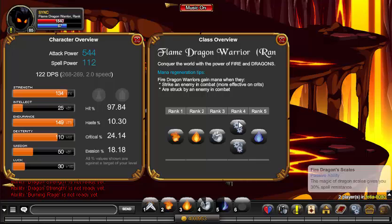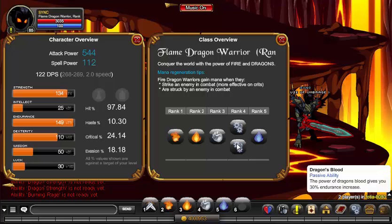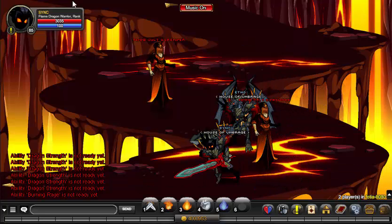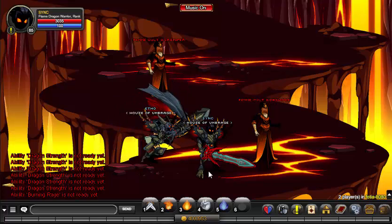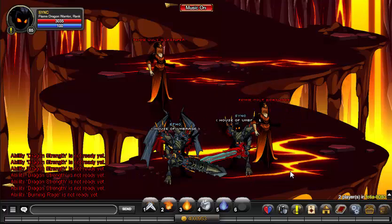Let's talk about the passives. Fire Dragon's Scales gives you 30% spell resistance, so caster classes dealing damage on a Flame Dragon Warrior will have their damage decreased by about one third. Dragon's Blood increases your endurance by 30%. People ask why I have 3k+ health on this class — that 30% endurance buff makes it live a lot longer and gives it time to stack and put out positive damage.